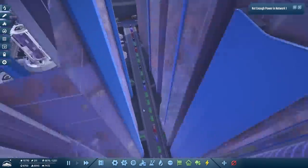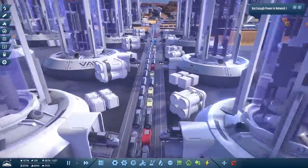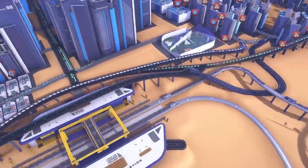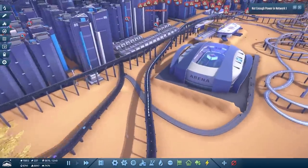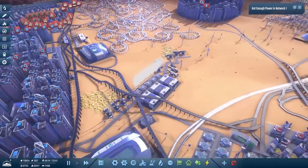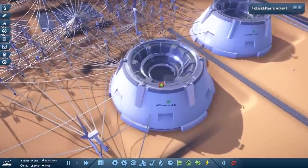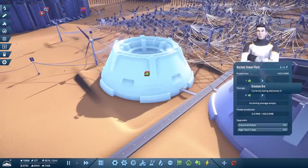Oh man, so much carbon. The carbon is unreal. This is why I need to move on to trains. They're also short of power in our main network — I think it's because of this nuclear power plant. It's not getting any uranium. Let's build a few more solar panels.